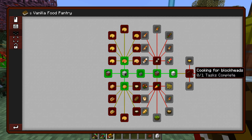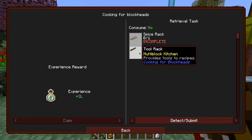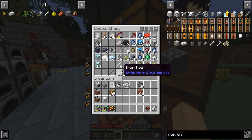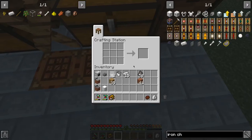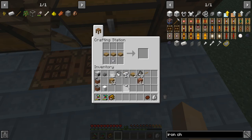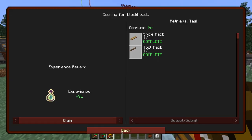Some more experience. What is this? Spice rack and a tool rack — it's literally just a slab. Three slabs and two iron nuggets. I had to break up a whole ingot just to do that. So we got the tool rack and a spice rack. Complete that, get some more experience.